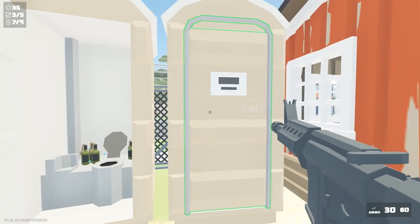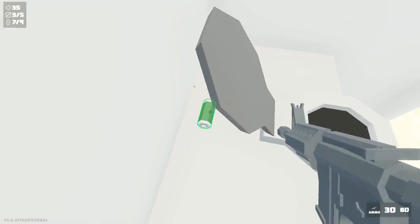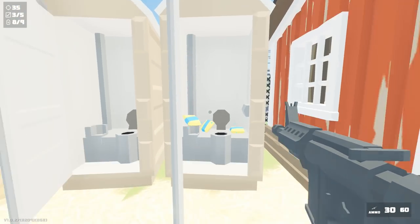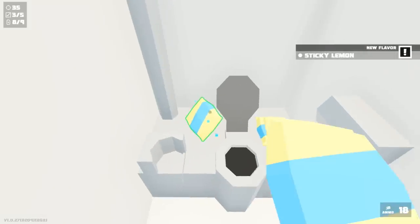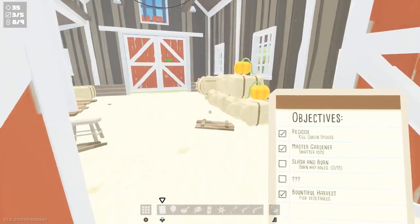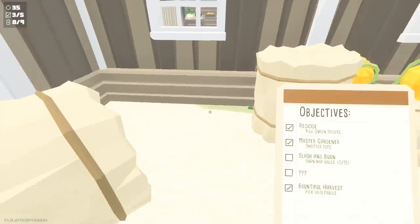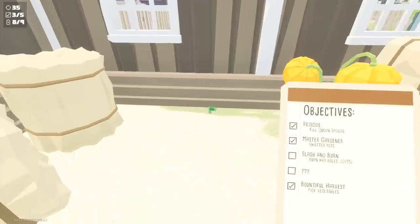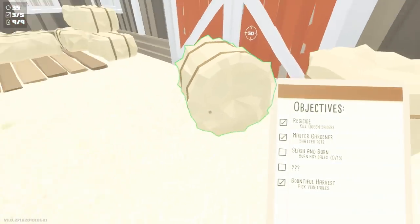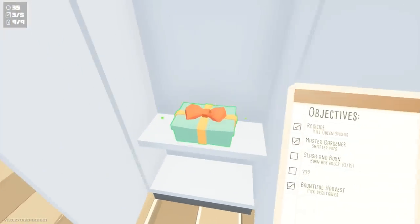Interact with the two porta potties here — open the left one and there's going to be some molotovs inside, and behind the little toilet seat on the left side there's going to be a battery. The right side porta potty has some more cheese puffs. Head into the main barn — on the back right behind the hay bales there's a battery hidden behind them. Turn around and behind you inside the locker there's going to be an upgrade. That should be it for this level.